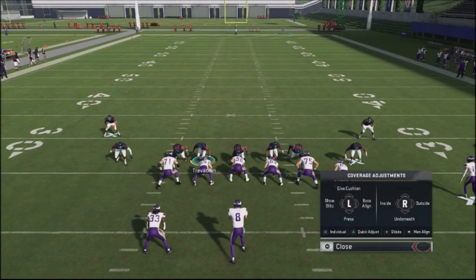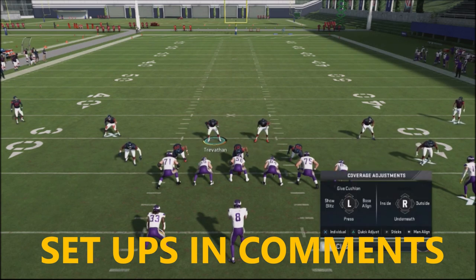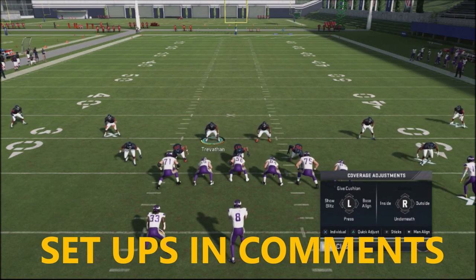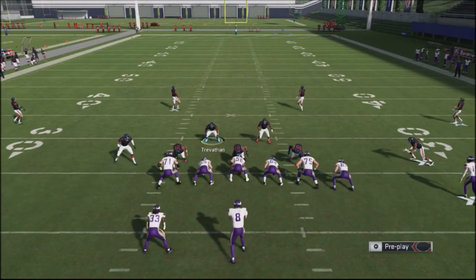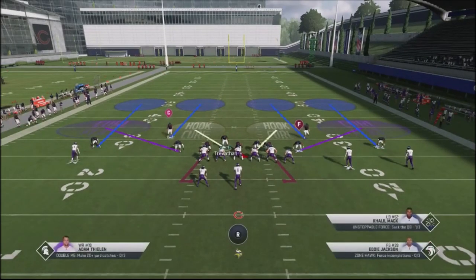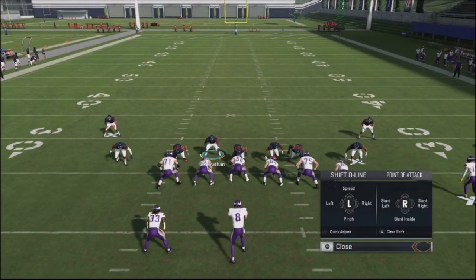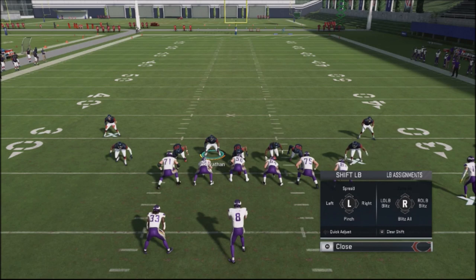For the base align, hit your left triangle button or Y button and flip to the left stick. Then show blitz by hitting the triangle or Y button again to get those guys in the box. Once you've got them down in the box, here's where it gets a little more complicated. Use the left D-pad to slant inside with your defensive line, then use the right D-pad for the linebacker assignment and blitz all.